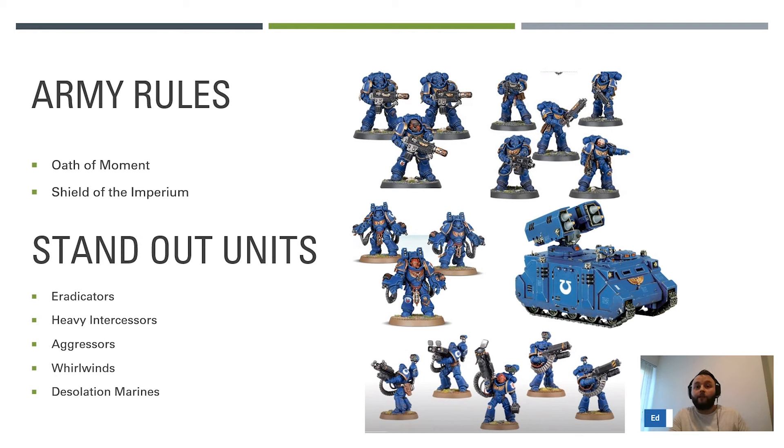It's also hard to tag them in this detachment, which I'll go on to later. Heavy Intercessors are tough on objectives so they suit this detachment pretty well. One or two units of these for some OC and objective control early on is pretty nice. I like them, but you need to have some damage in the list - two shots at strength five, AP minus one, one damage isn't enough, even though they have some utility for being durable.